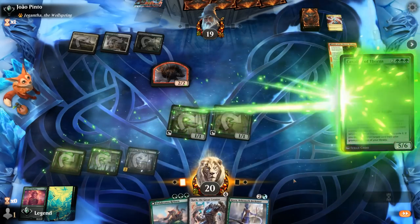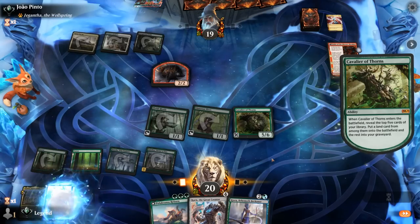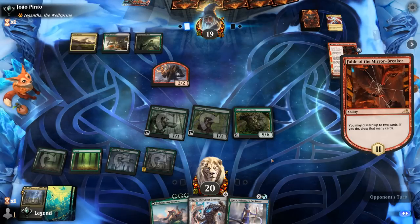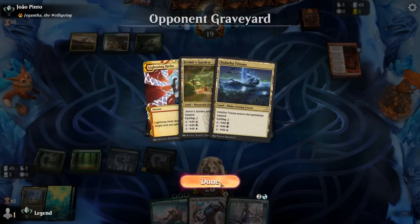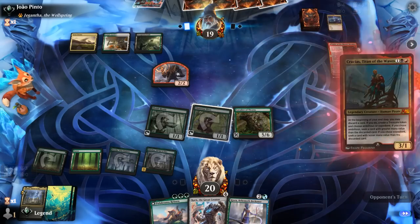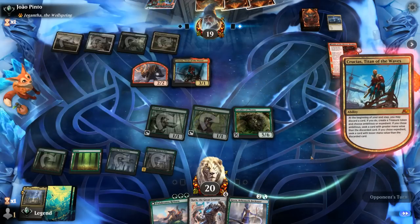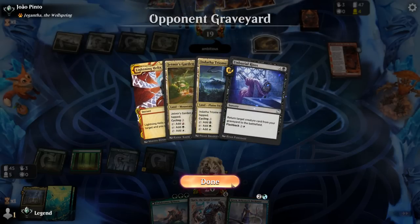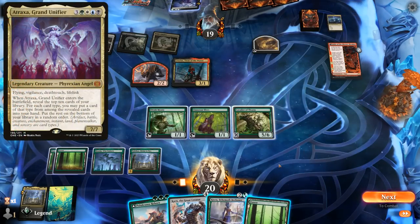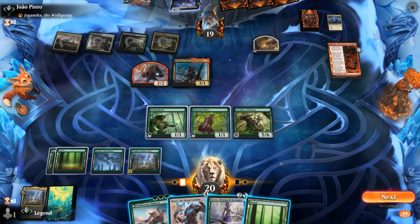A Leyline Binding could exile Cavalier and let the Shaman attack. Opponent is discarding some Trilands, then Crucius — also back on the menu now that Bowmasters are gone. Discarding Unburial Rites, so they've got a reanimation package here, probably alongside Atraxa. I could get Karn and then get Tormod's Crypt, but maybe that's not the best use of my resources. Either way, play Polukranos to increase my devotion. Then tap Nykthos, play Kiora, untapping Nykthos. We did miss out on the card draw, but the extra mana seems worth it.